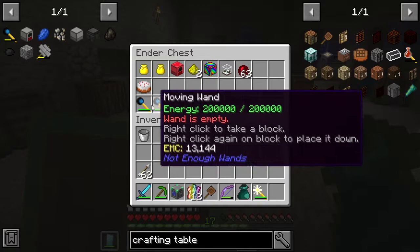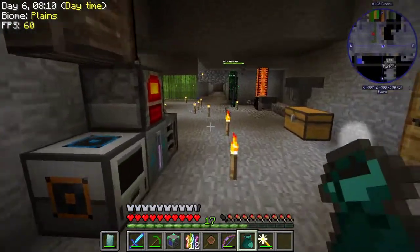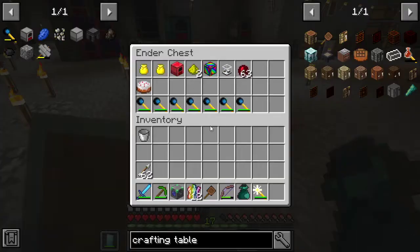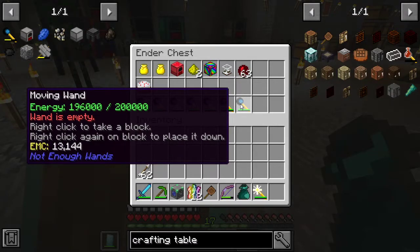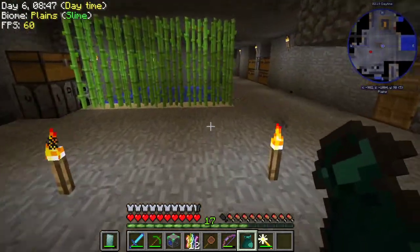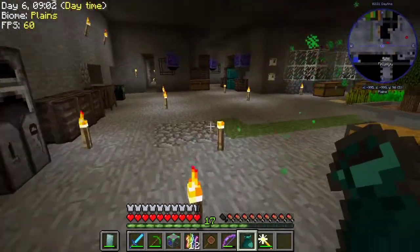I have seven moving wands, which is great. I thought about going to the nether — maybe next episode — and going ahead and picking up some blaze spawners, because I want about maybe 12 of them. I want to make kind of a mob farm out of it. Not only are we going to be getting a bunch of blaze rods, we'll get loot bags and stuff like that, which would be great. But that's another project to work on.